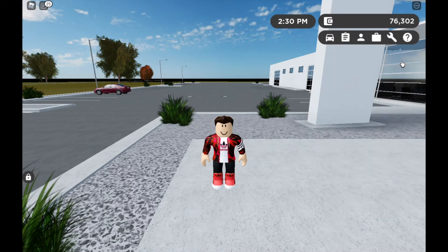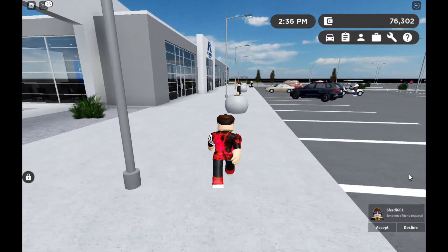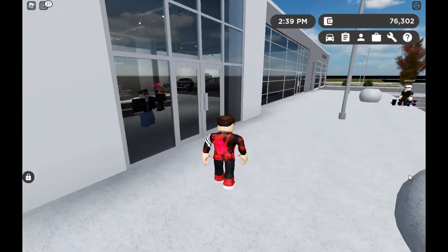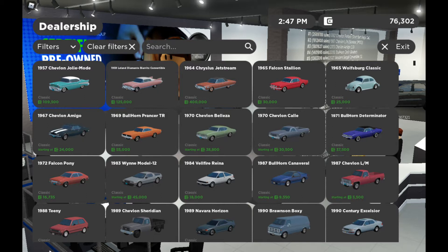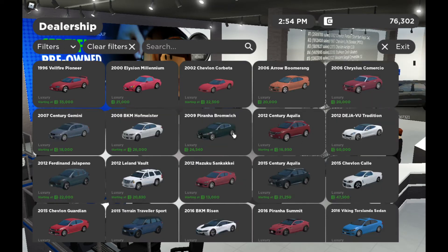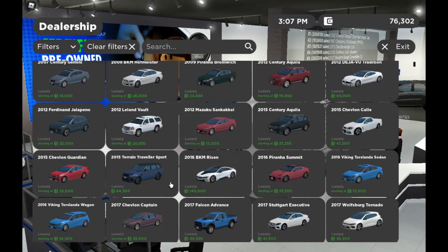Now I'm gonna buy a luxury car. I'm looking at a bunch of classic cars but I'm looking for luxury pass cars. I'll click luxury to find out what kind of vehicles are available — okay, luxury cars, that's what I'm getting.